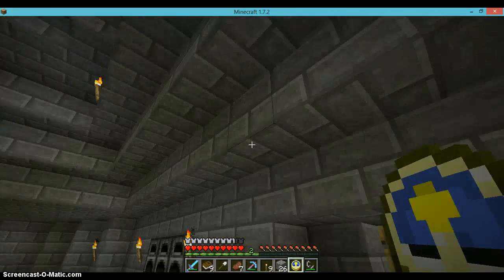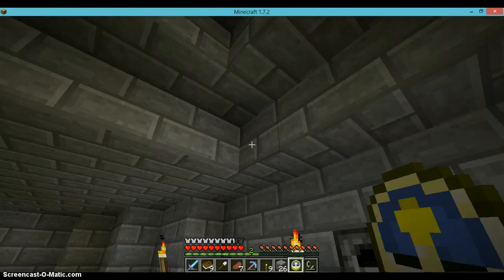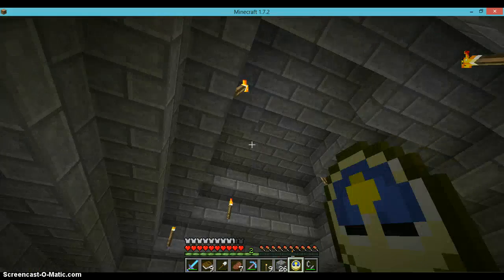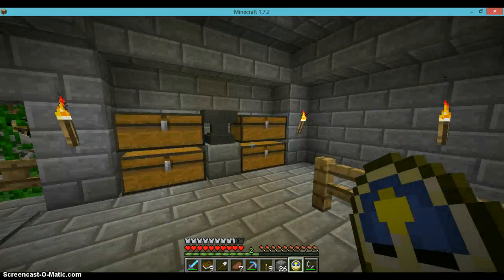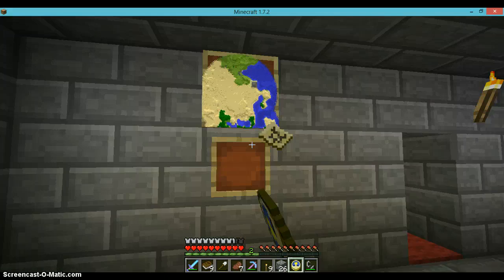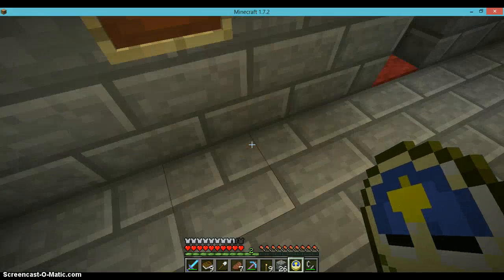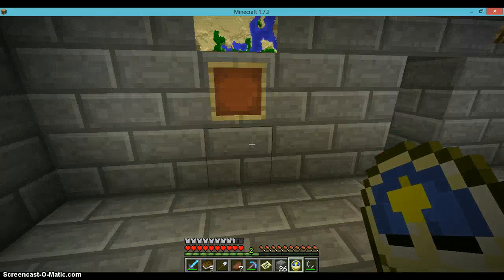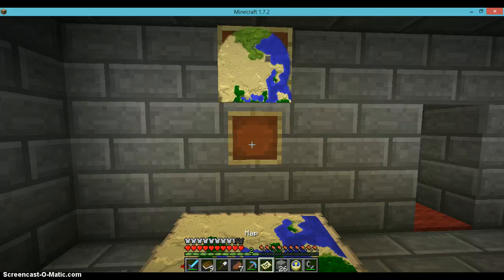If you have an item in the item frame that you renamed, if you point at it you can see it. Instead of breaking the picture frame, look at this — you just hit it and the item comes out. Oh, Minecraft magic — dark magic, as they call it.